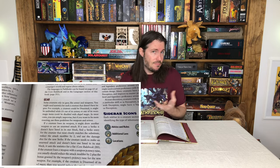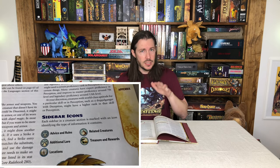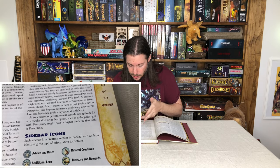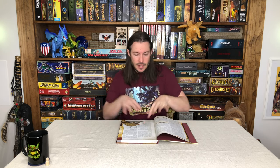Some of these creatures will be straight-up monsters and some will be more humanoid type creatures you can use as NPCs or enemies. They do play out a little differently depending on what they are. Another nice thing is the sidebar icon system - the structure is exactly the same as what we've seen in past books. There are five different icons: advice and rules, additional lore, locations, related creatures, and treasure and rewards. As you go through the different creatures you'll have these icons on the page that you can very quickly reference.